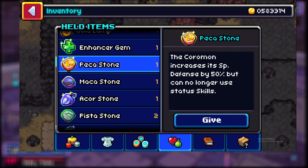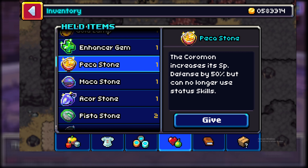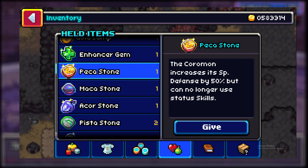The Pekka Stone is obtained at milestone 34 and works very similarly to the Maka Stone, but instead of raising physical defense by 50%, your special defense is raised by 50%. You also can no longer use status moves when this item is equipped.